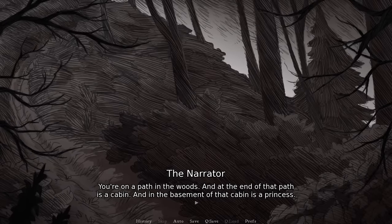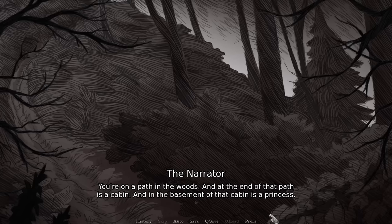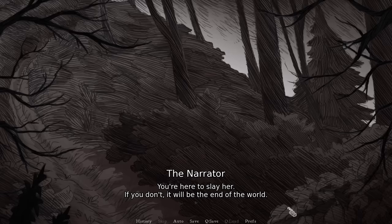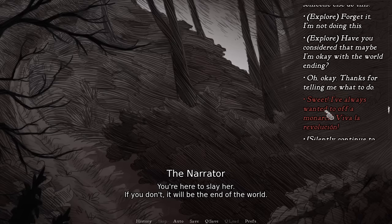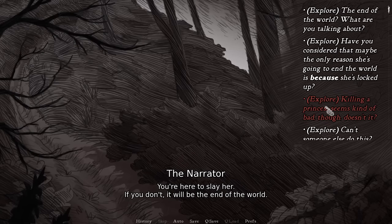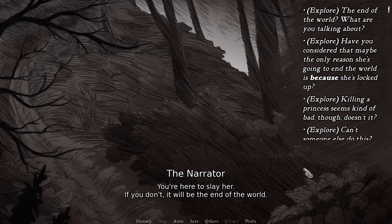You're on a path in the woods, and at the end of that path is a cabin, and in the basement of that cabin is a princess. You're here to slay her. If you don't, it will be the end of the world. This video is going to be kind of standalone — I am going to go through each route from the beginning. I'm not just going to skip to the new content because there are changes in chapter 1, and a lot of these endings don't make sense without that context. We will be skipping a lot of the filler questions and answers — that's all in the original playthrough if you want to see them.